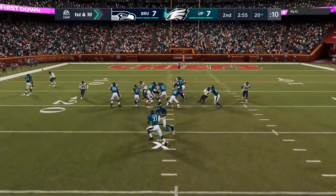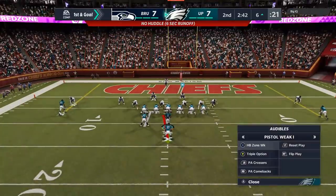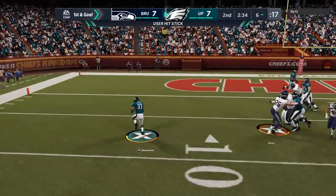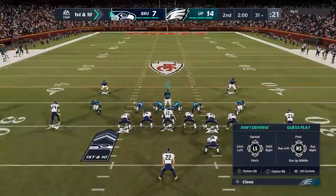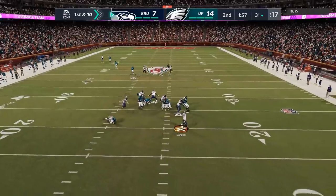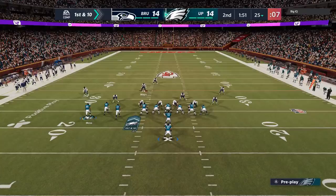On the next play, I love the optionality of the triple option — the fact that it can go multiple ways. He run-commits again, but we get the ball out at the last second and get the touchdown. On the defensive side, I've been experimenting with sending the house out of a cover four quarters defense, but half the blitzers fall over, making it impossible for that play to work. Sure enough, he buys enough time to hit me with a touchdown strike.